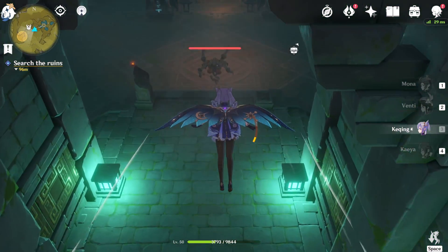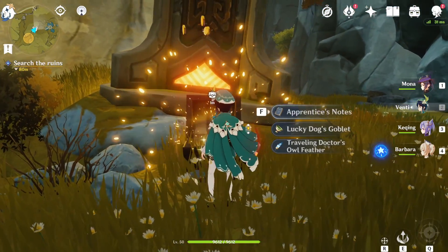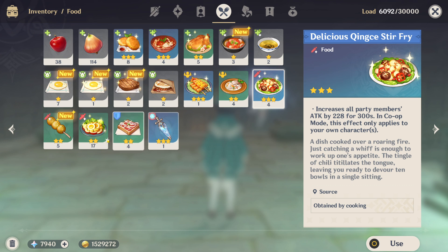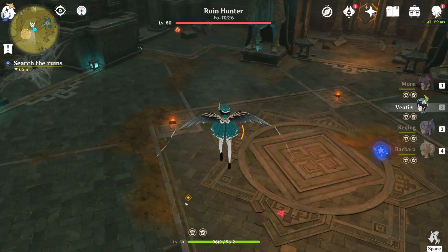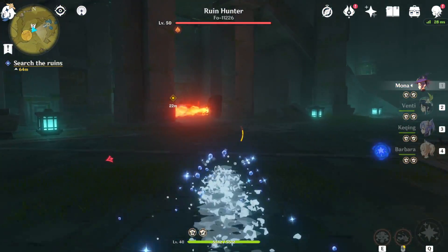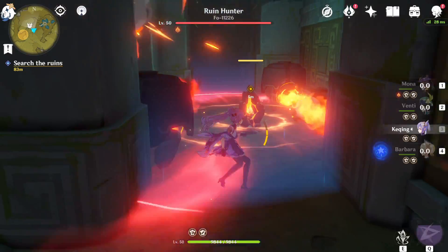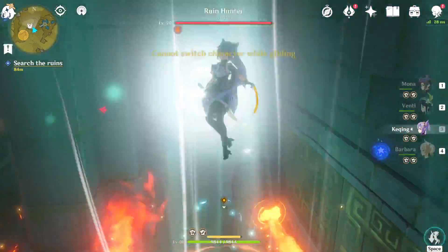We're gonna go healer real quick and just hope. That was the chest — we still have the flying dude there. I honestly haven't been much into cooking. We can do attack, crit rate, and defense. I hope they stack. But where is the Infusion Stone? I see none of them here. He won't be able to find me here, right? He's coming! I think it's over there. Mona, go — you're apparently faster than everyone else. Here's the Infusion Stone. We gotta use Venti, do the thing, then switch to Keqing and try to kill it.